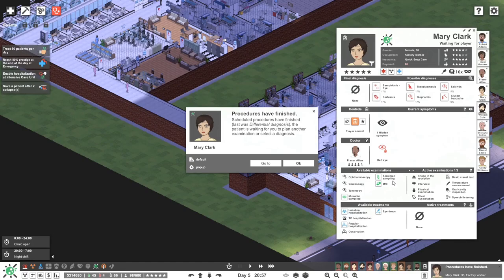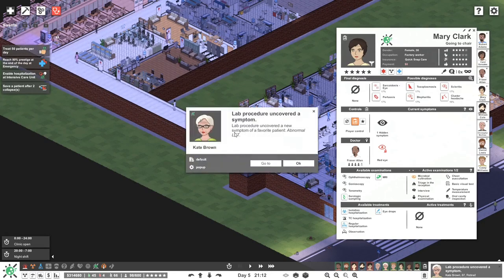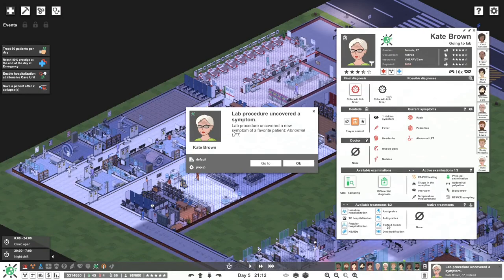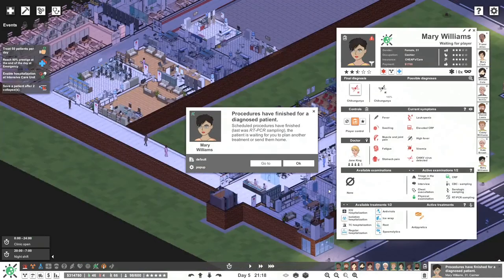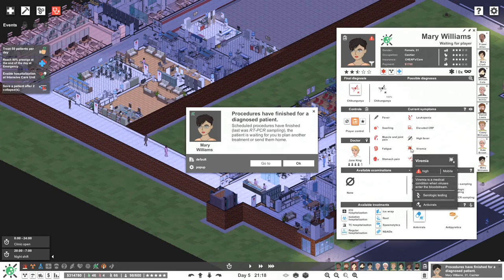We haven't figured out anything here so let's do differential diagnosis and see if that helps. A little better but still not good — let's do microbial sampling. Colorado tick fever has been identified. We'll do NSAIDs and some other stuff. I don't think any hospitalization is required just yet. What is this — chikungunya fever? Virus infection spread by the bite of an infected mosquito, there's no vaccine. We'll give them antivirals. This one needs to be hospitalized right?